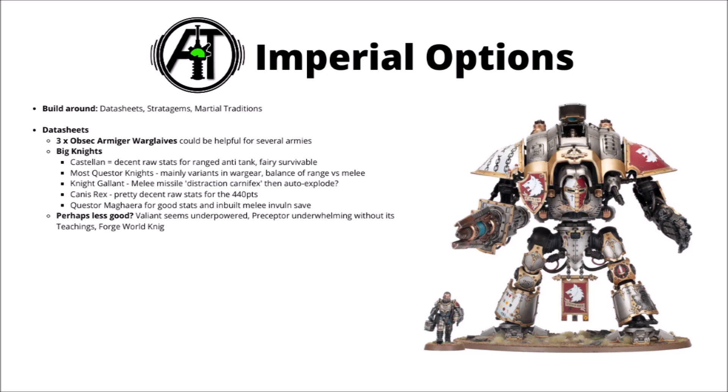Canis Rex is actually probably better as an allied knight than in Imperial Knight detachments, as most of his strength comes from the datasheet, and he has pretty good raw stats for 440 points. From the Forge World knights, I think most of them are a bit underwhelming. The Questor Magera and Reign's okay though - good offensive weapons and an invulnerable save in melee make for an all-round strong choice. The ones I'd be least overwhelmed with are the Valiant, who seems a bit over-costed, the Knight Preceptor where you can't make use of its teachings, and most of the Forge World ones.